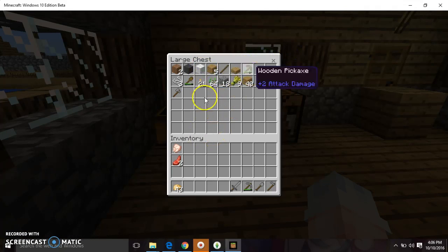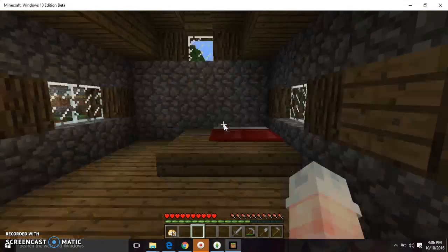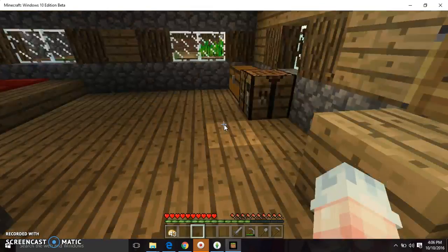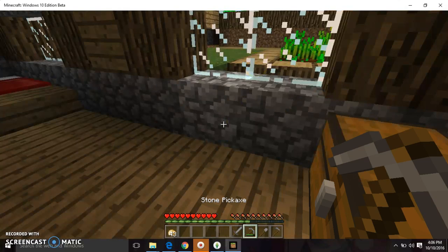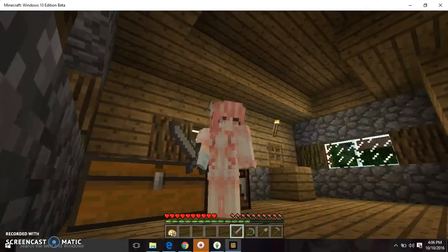So I'm gonna give you a tour of what I have. I have all this, then I have my workbench, and then here's my bed. And then I have this block so that the villagers can't get in. But I have to be careful with iron golems, because they could fight me. But I'm stronger than them, because I have this stone sword.